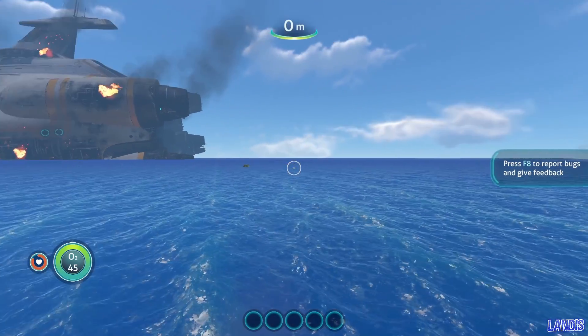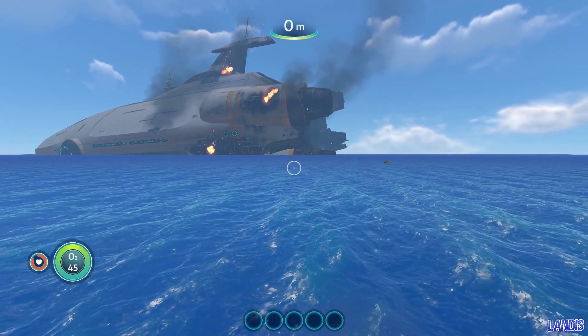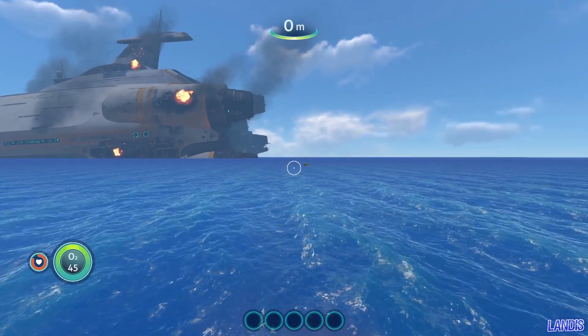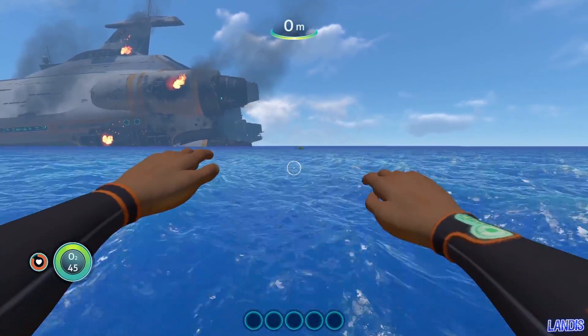From the top of your life pod you want to try and have a scan around close to the Aurora. If you're lucky enough, or your machine is powerful enough to render that far, you'll see some coral tubes poking out. That's where you want to aim for — they're near the back end of the Aurora, so we're going to head over there.